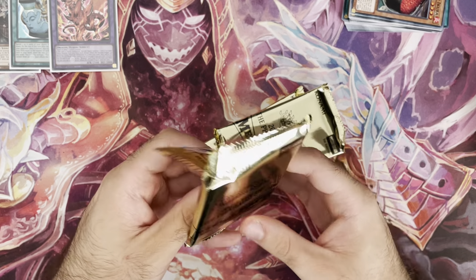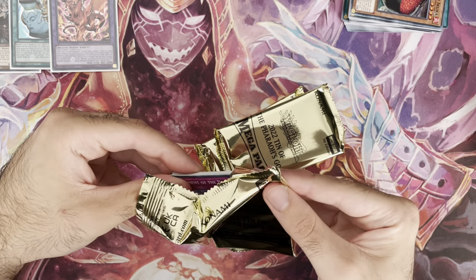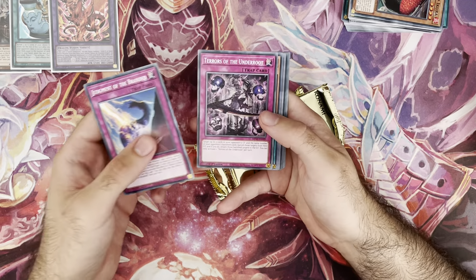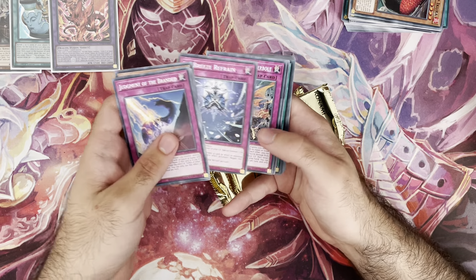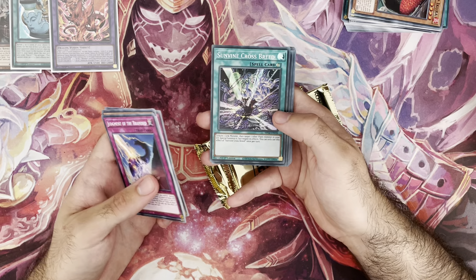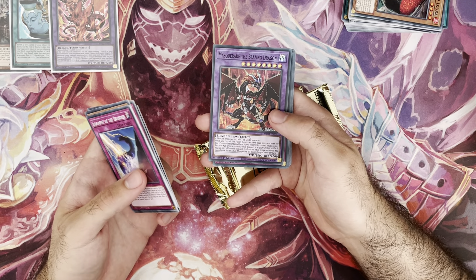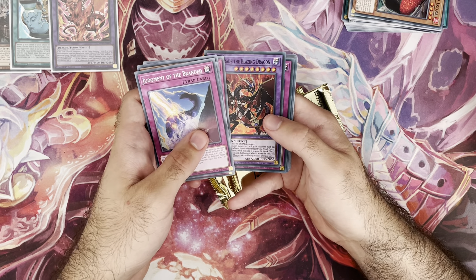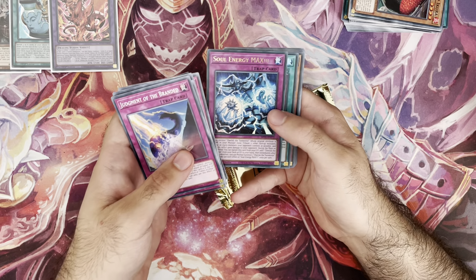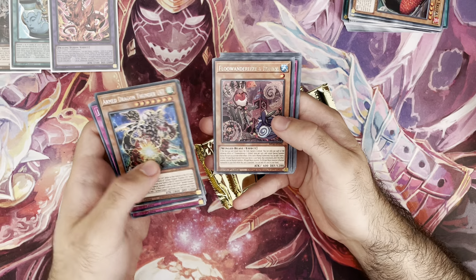I should close these tins instead of pushing them to the side — my desk is full of crud. If we see very good ultras we'll save those too. Judgment of the Branded, Terror of the Underroot — all we care about is the hollow stuff really. Despian Tragedy is a common, Sunvine Crossbreed, Masquerade — that hurts because I have loads of spare ultras in my binder I should've gotten rid of. Soul Energy Max — that's a new card I believe.